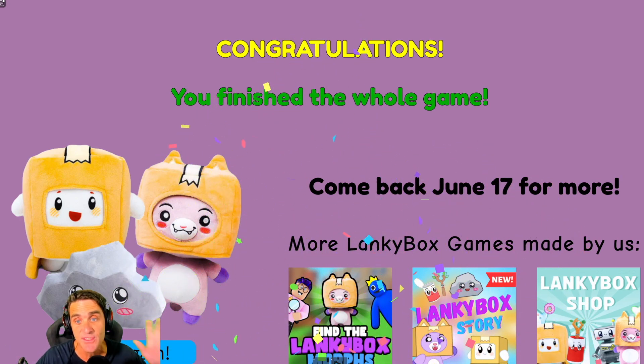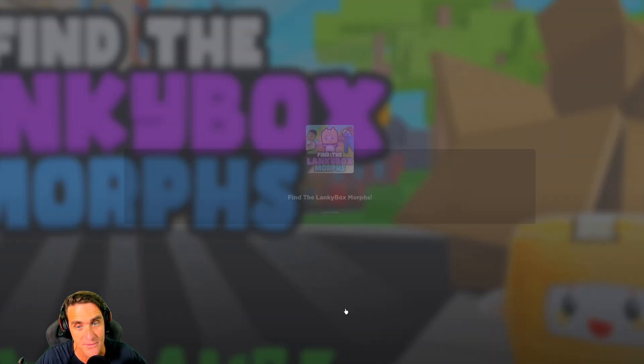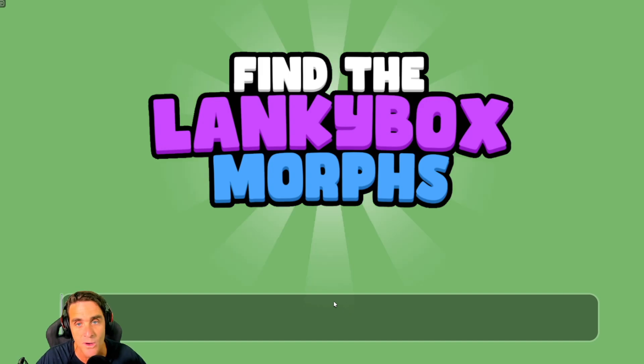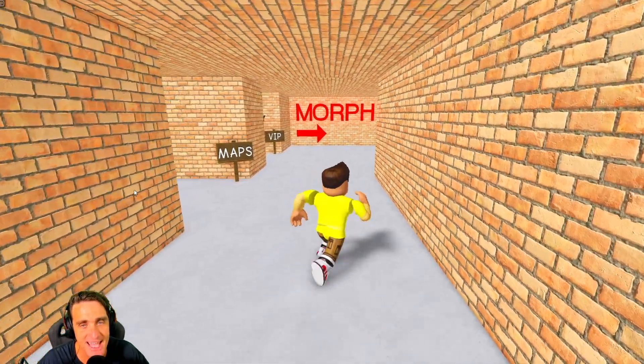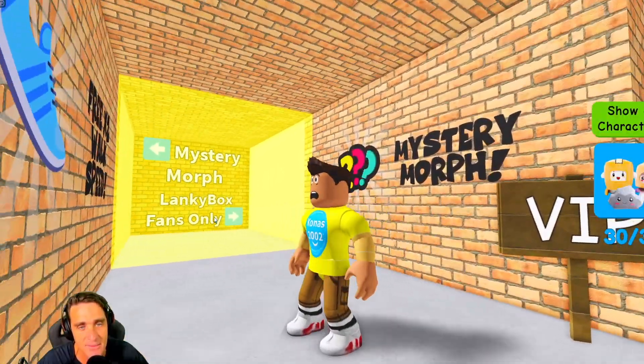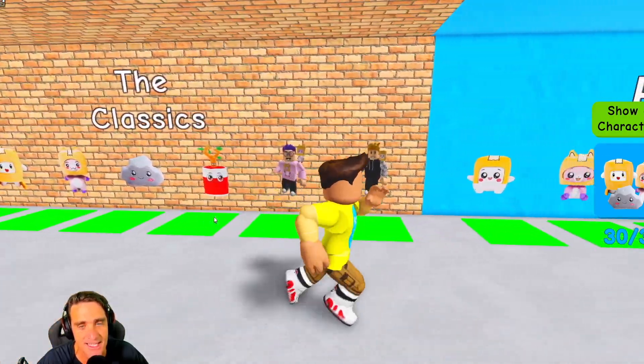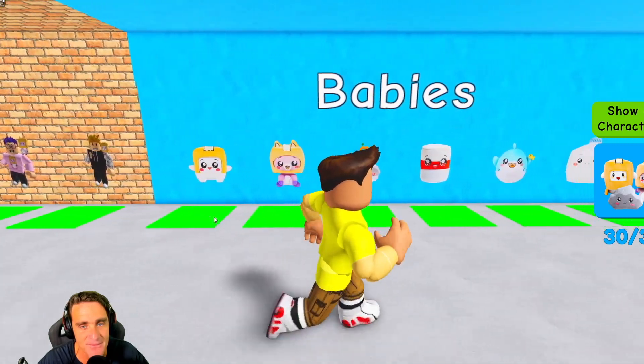This is perfect — we did all of the areas in Find the Lanky Box Characters. Let's go to Find the Lanky Box Morphs. We found all the morphs the other day, but there was one more we didn't get — it was a mystery morph. We got Foxy and Boxy and Rocky and Sticky and Candy and Justin and Adam — all of them.